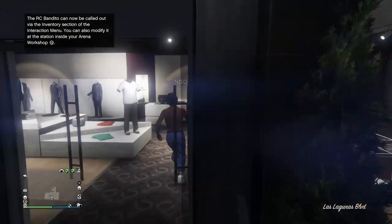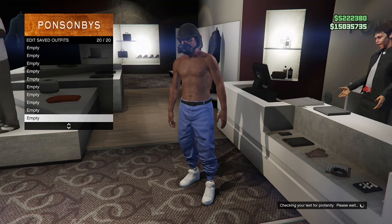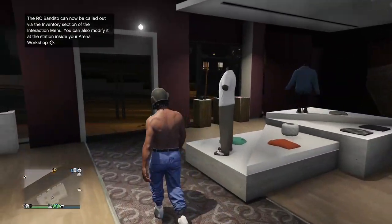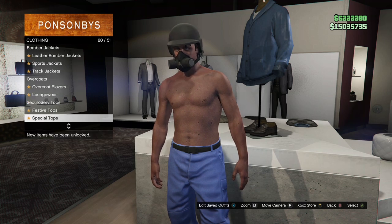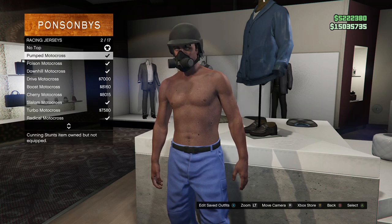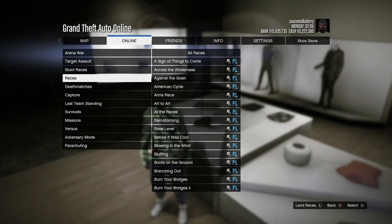When you load into online, come save the outfit that you didn't want to lose — save it in your last slot so it doesn't mess up when you're trying to merge outfits. Once you've done that, back out and make your way to the top section, go to racing jerseys, and purchase the Ray motocross racing jersey.